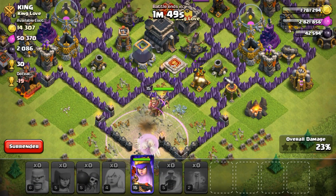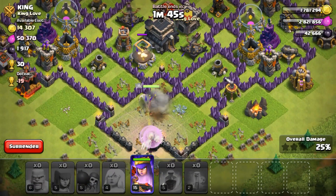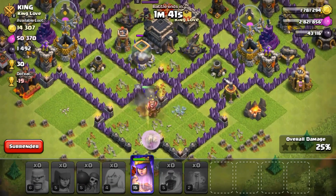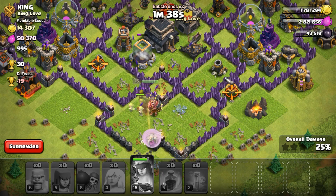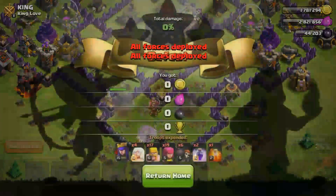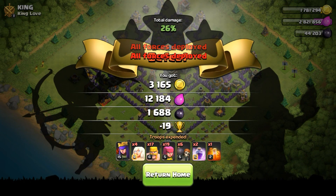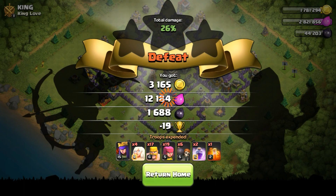There goes the air defense — no problem. There goes the king and there goes the queen going after the dark elixir storage. I will use her ability and that's the end of the attack. We got around a lot of dark elixir right now, and we even got our star bonus which was 800. We won two attacks so we got the extra bonus from Crystal League.